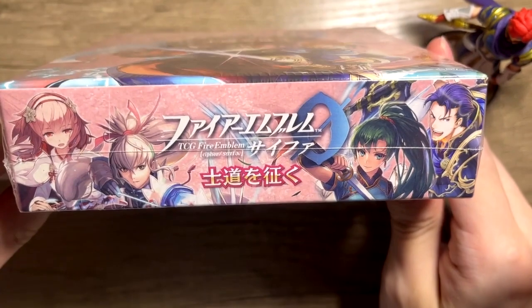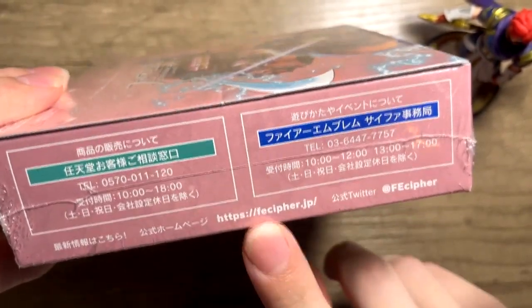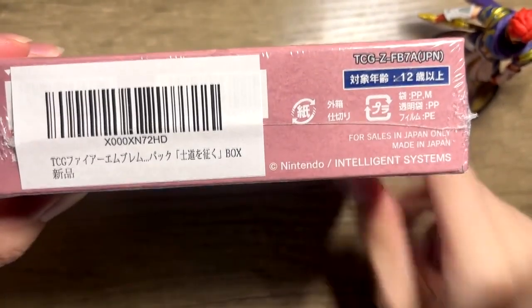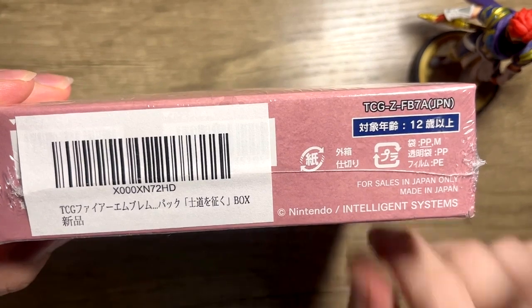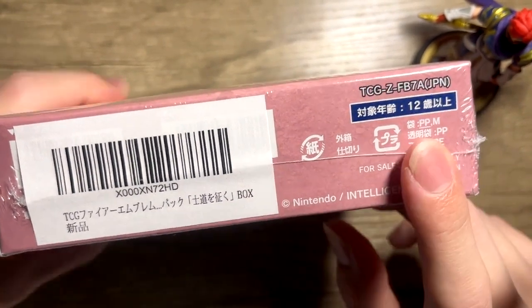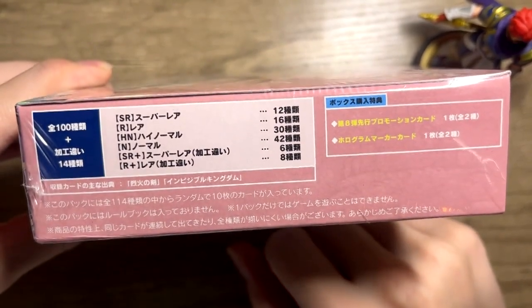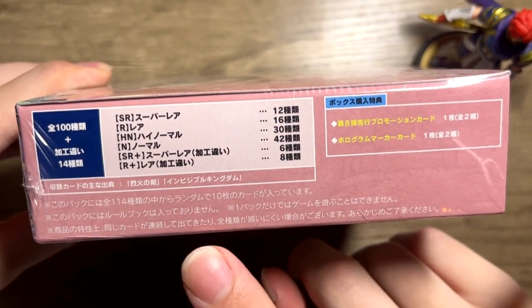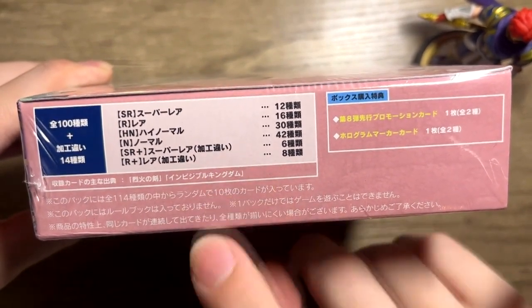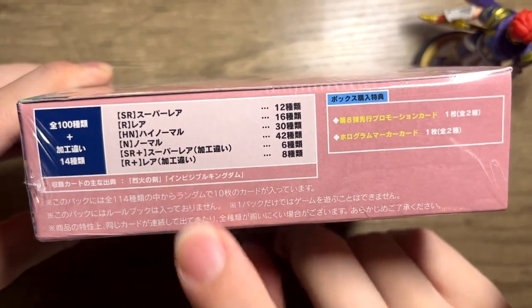Let's take a look at the top. We got Sakura, Takumi, Lynn, and Hector - very cool stuff. The other side is just the information. I believe this website's down at this point, because these have been out of production for about three years. This booster box came out in the middle of 2016, so it's very surprising this was available brand new in shrink wrap. Over here there's some interesting stuff: there are 114 different cards in total in this set, with a breakdown from super rare to high normal. There's also a super rare plus with a different design, and a rare version of the redesign as well.